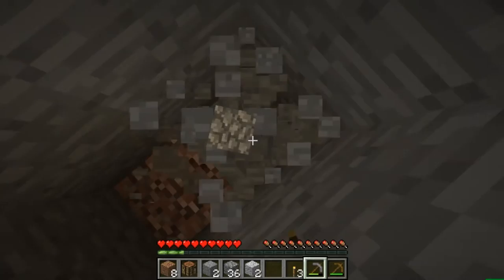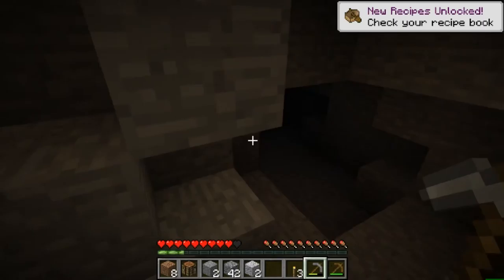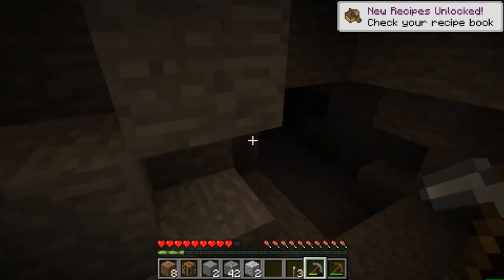Yes, coal! Coal's super useful. I'm gonna use that to make a torch — you can use torches to light things up. Whoops. Is that more redstone? That's crazy, there's so much stone everywhere.